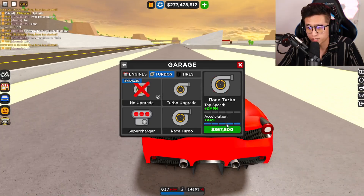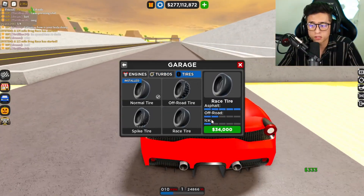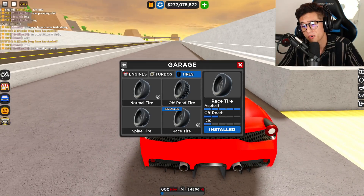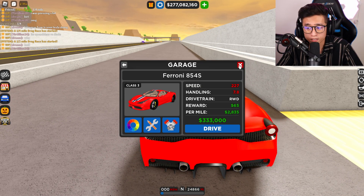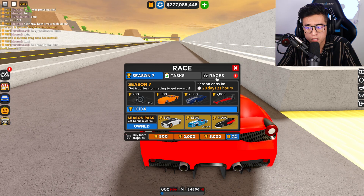Now let's put some turbos on this Speciale. The turbo upgrade costs $367,000 — these upgrades are literally costing more than the car itself. But now with them on, we can hit a top speed of 227 miles an hour. That is crazy!